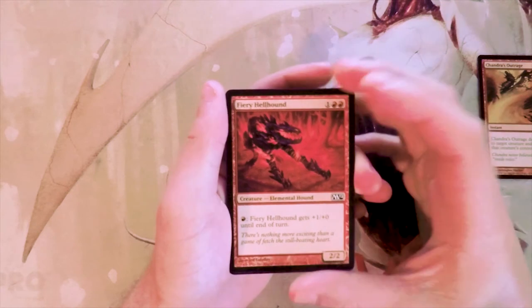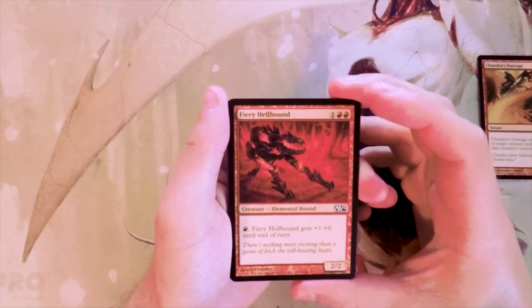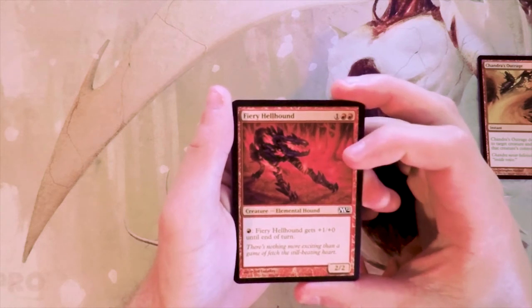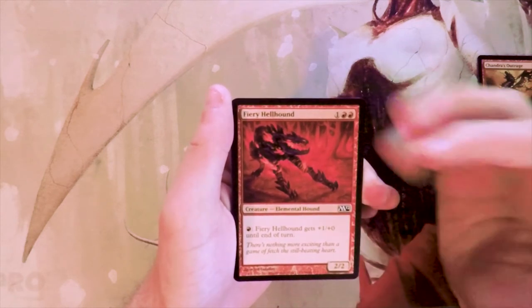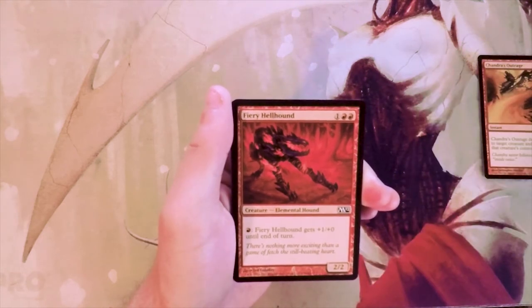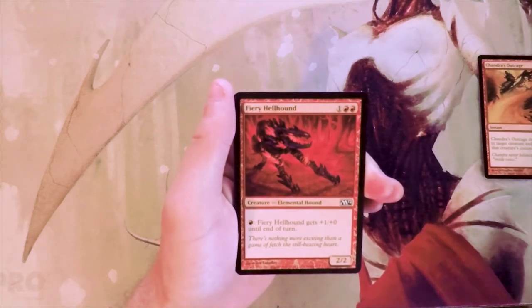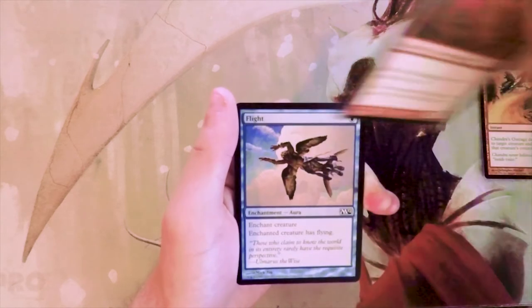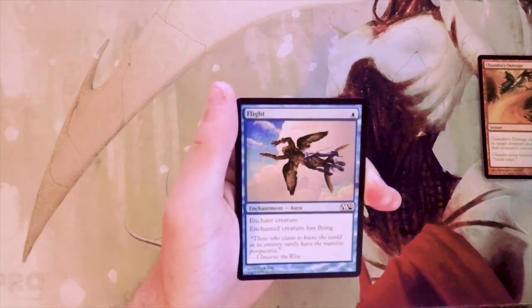Fiery Hellhound is a 2/2 for one and two red, and you can pay one red to give it +1/+0 until end of turn — it basically has fire breathing natively. For that reason it's actually not bad; I kind of like this card. I don't like it more than the Outrage, definitely, but I would probably play this if I got one.